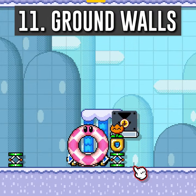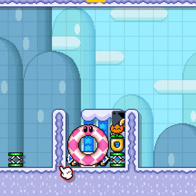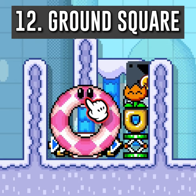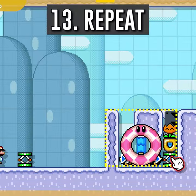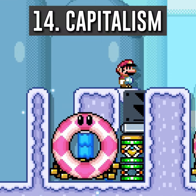Create a wall out of ground blocks that is the height of the semi-solid on the right side of the spring and to the left of the conveyor belt. Add a square of four ground tiles to the left of the one-way wall. Repeat with different items for more shopping choices. Embrace Mario's new shopping addiction.